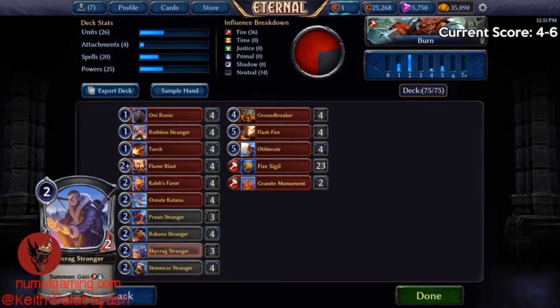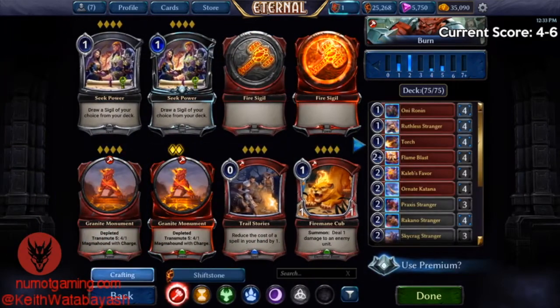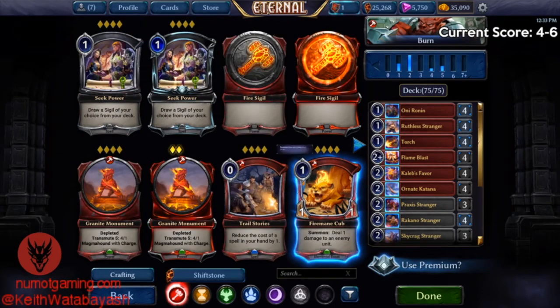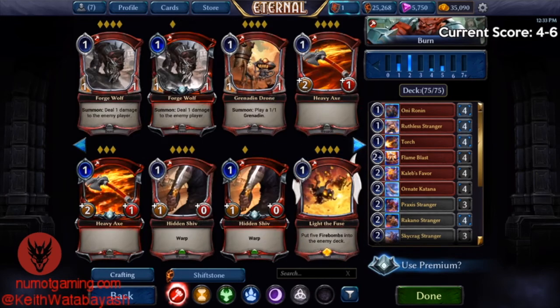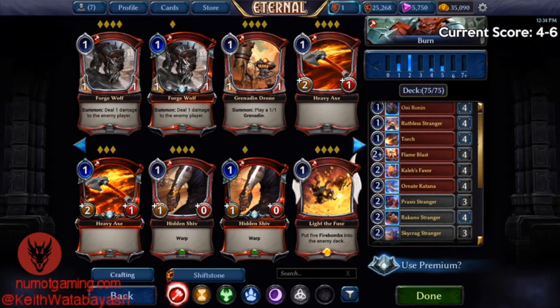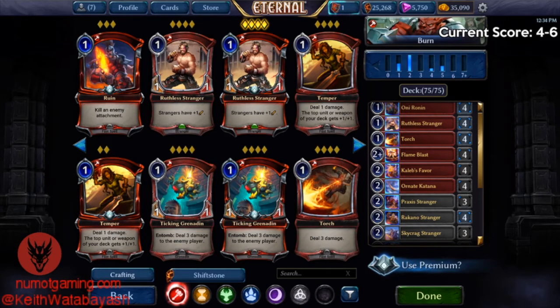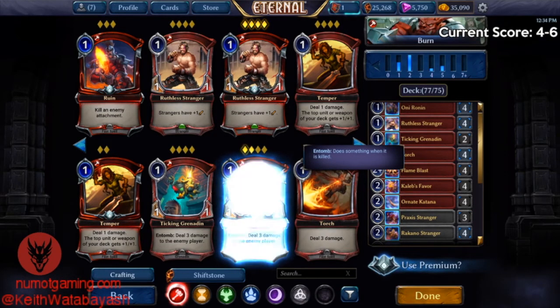I would certainly cut down the strangers — this is fourteen strangers, which is just way too many. What could you put in instead? Cubs aren't bad — good against Runehammer, another one-drop that can be a two-for-one with the damage. Light the Fuse is not terrible to help with control decks. Grandin Drones are always nice — two units for one. Probably not Pyronight or On the Hunt or Pummel. Grenadine taking Grandin is not a bad idea — it's a torch to the face at minimum and it's good against board sweeps and relic weapons. The Ticking Grenadine could definitely be in the deck.